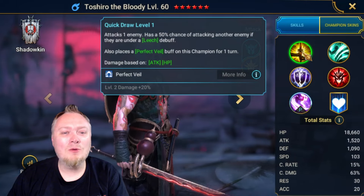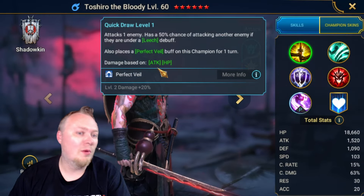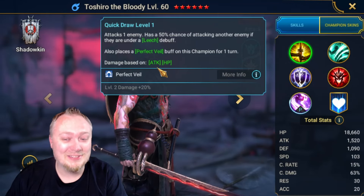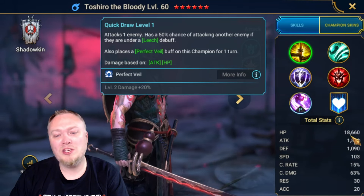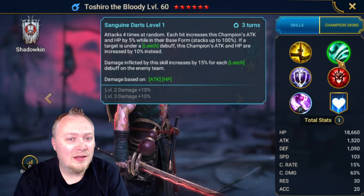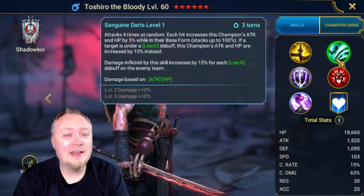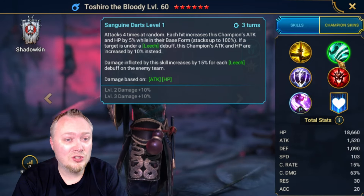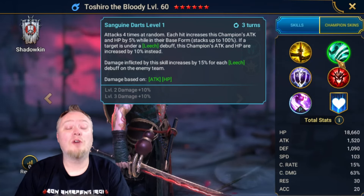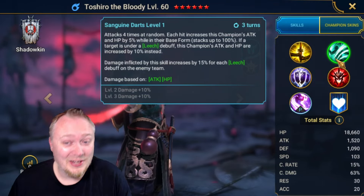On his damage form side, his A1 has a 50% chance of attacking another enemy if they're under leech, and he perfect-veils himself with two multipliers — attack and HP. His four-hit random ability scales attack and HP by 5% up to 100% with leech, or 10% per leech instead. Damage inflicted by the skill increases by 15% for each leech debuff on the enemy team — so on Hydra, hitting all four heads gives a huge damage bonus.